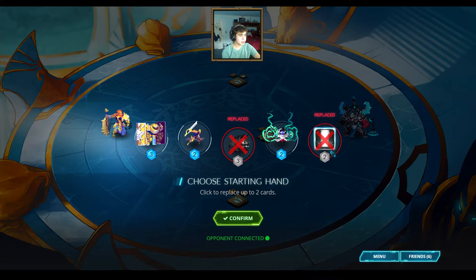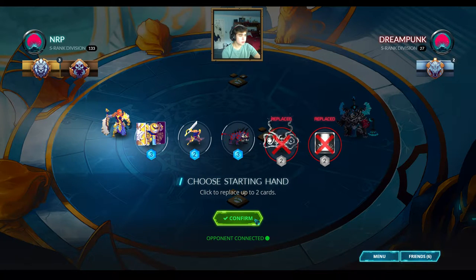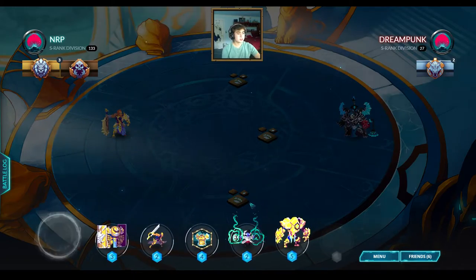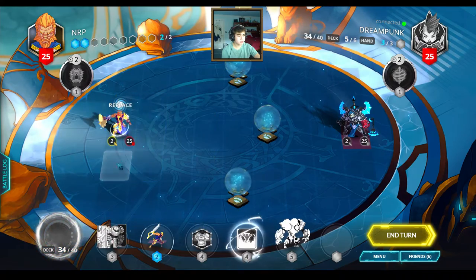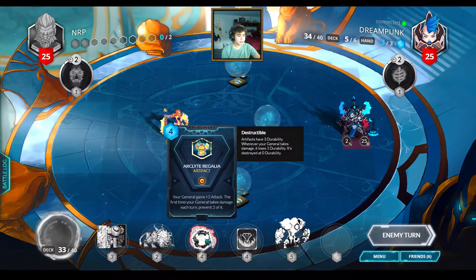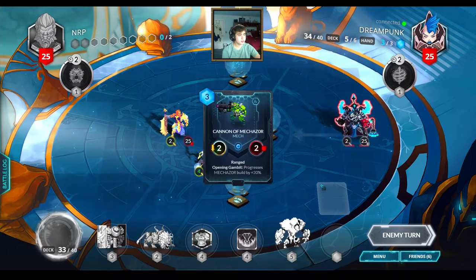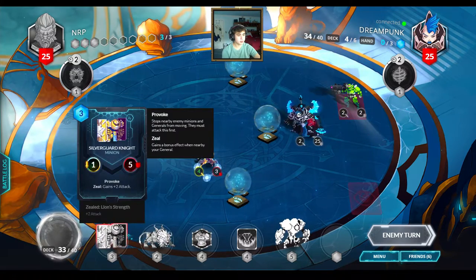I have a turn one play. I'm going to get rid of these two — actually I'll get rid of the tiger; early on I don't love the tiger. I have a pretty strong opening hand. I think I can safely get rid of the Healing Mystic, doesn't really fit my curve. I've got a turn two play and a turn four play if I want — most likely we'll just go with a Silver Guard Knight. I can see his card back — that's the default card back, and that's what my card backs look like.